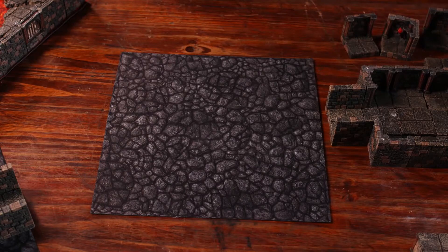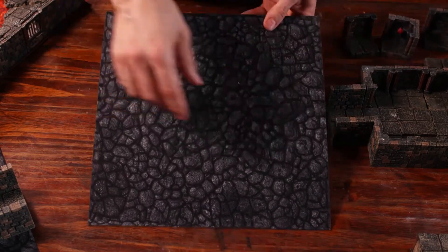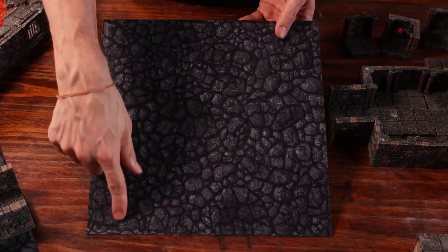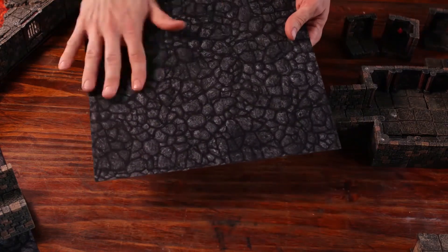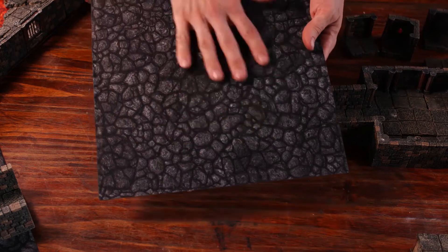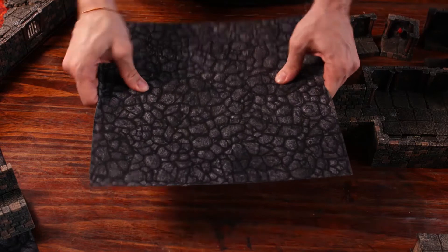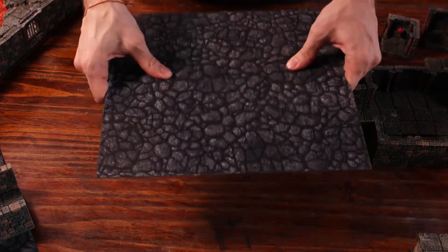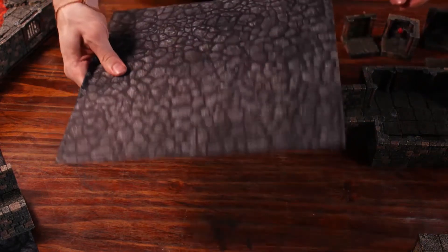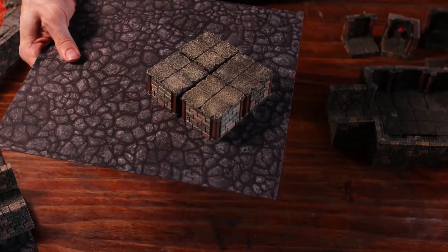Let's look at the features of these new terrain trays. This is a 12-inch square terrain tray. It's got gray neutral stone on it. We're going to make this graphic a little more rough so you can use it as rough terrain. It's 0.8 millimeter metal — pretty rigid. You can hold a bunch of stuff without flexing.